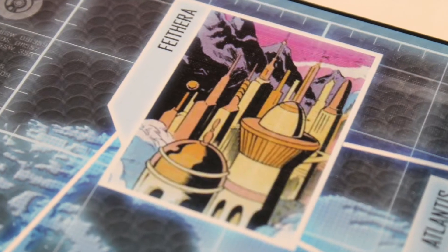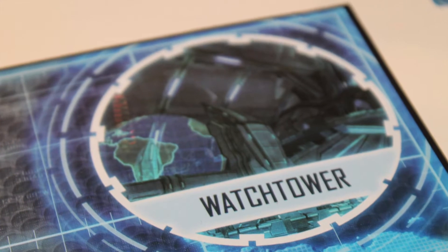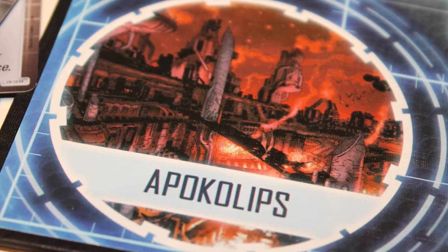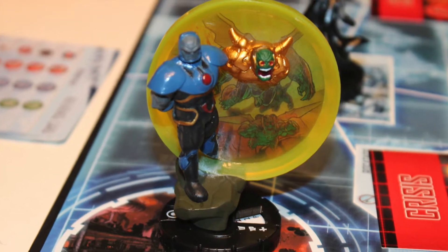In the Justice League strategy game from WizKids, two to five players take on the iconic roles of DC Comics characters. You can take on one of the heroes — Superman, Batman, Cyborg, or Wonder Woman — or the evil Darkseid, Prince of Apocalypse. The board is a series of locations around the world, many cities, plus two special locations: the Watchtower, which is the Justice League's orbiting headquarters, and the planet Apocalypse, which is Darkseid's homeworld from which he launches his evil crisis invasion of Earth.